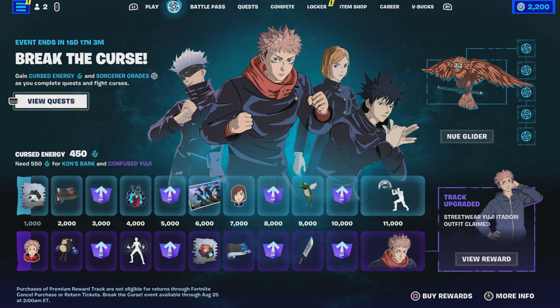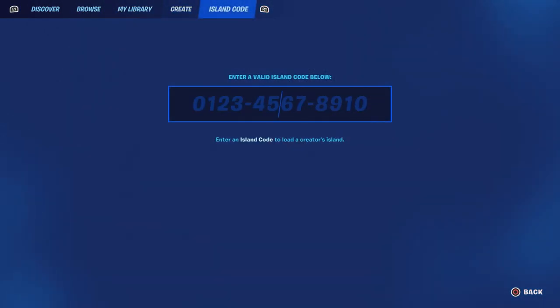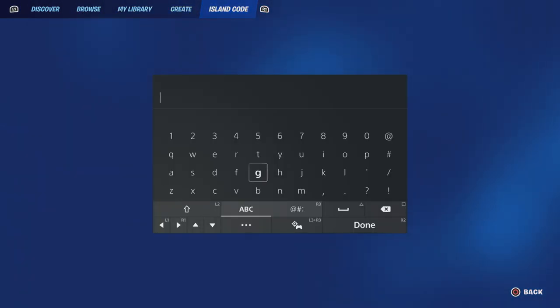You can unlock any of these by following the steps I'm about to show you. It's going to be very fast and easy, so make sure you enter the map code I'm about to show you — it's really straightforward.